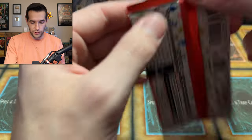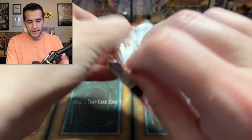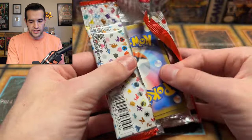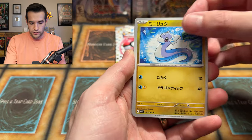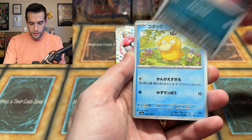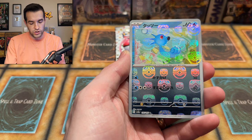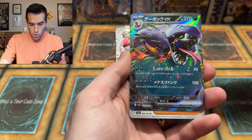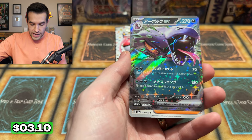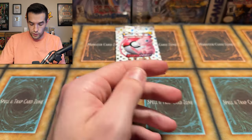One more Japanese pack and one more English pack. Japanese, I think you are losing this battle if this was a battle — you have fewer packs too. But Dratini, let's see if you can pull something crazy right here. Coughing, Psyduck, those Japanese reverses just look so much better than the English ones — why don't we have them like this? An Arbok EX — a little starry foil, but that's still a nice EX card. We'll take it.